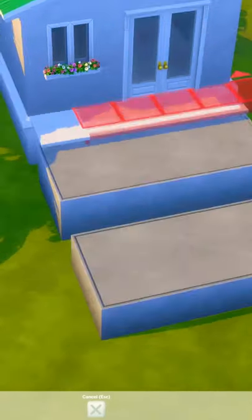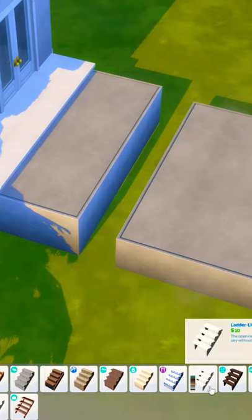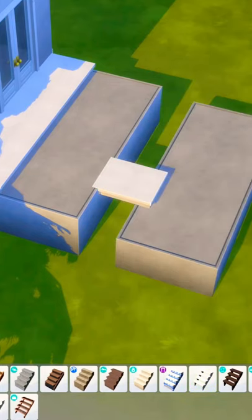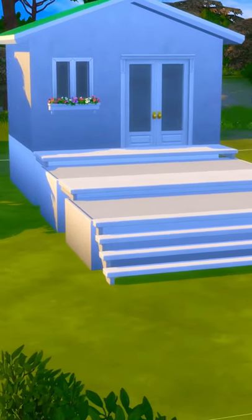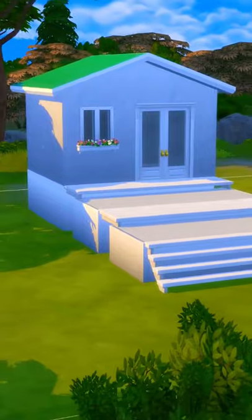Next, add stairs to bridge the gap between the platform and the foundation. This is the ladder-like stairway from the base game. Now continue filling in all of the gaps with stairs to make it functional. Finish by decorating however you desire.